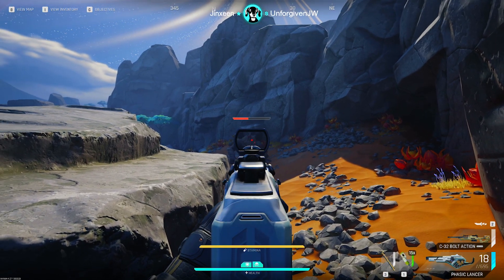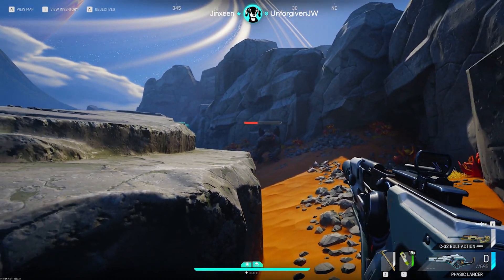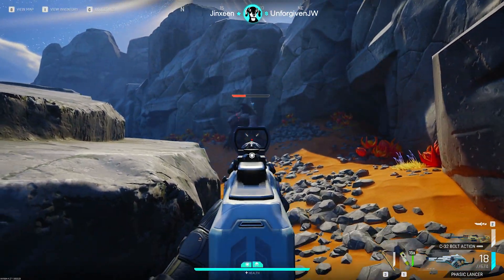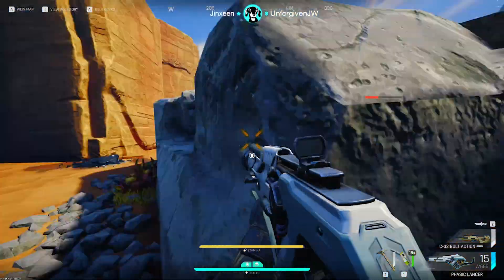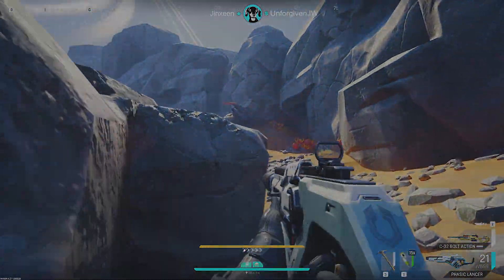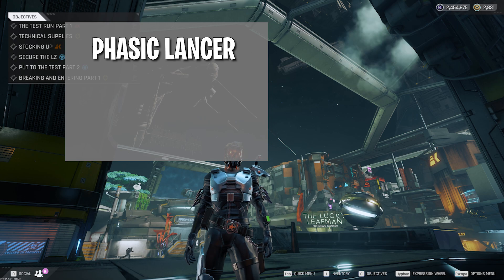Let's talk about a solid loadout for the fight, the best spot to kill a crusher solo, and then we'll go over its overall attack patterns. First thing to understand is that gun rarity does matter. While it is possible to kill a crusher with a Manticore, for example, you are better served with blue rarity guns or higher. My personal favorite is the Faysic Lancer because of its cheaper price point and its versatility against both creatures and players.